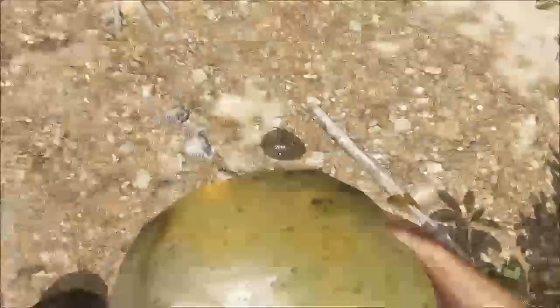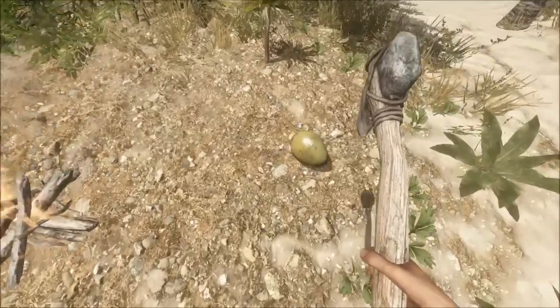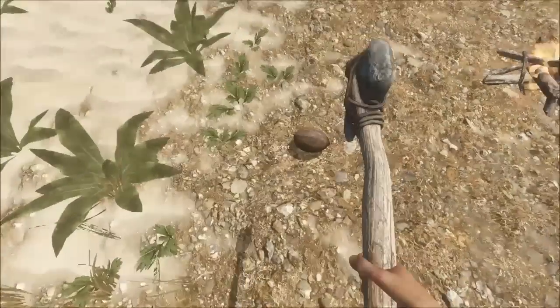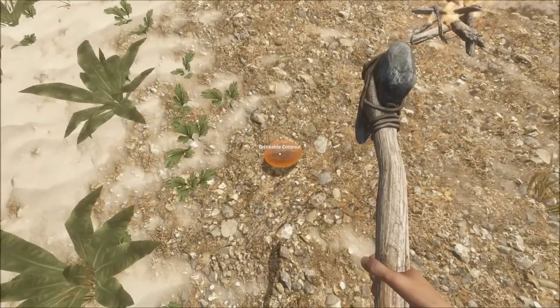Now I'm going to show you guys how to make a drink. Go ahead and put a coconut on the ground and hit it with your axe — it will break and turn into a regular coconut. Then if you hit it again, it will turn into a drinkable coconut.